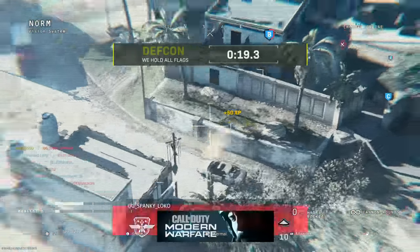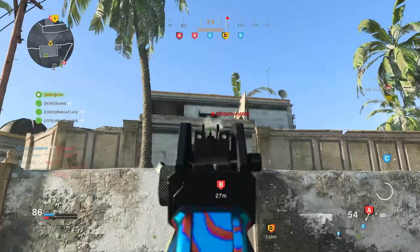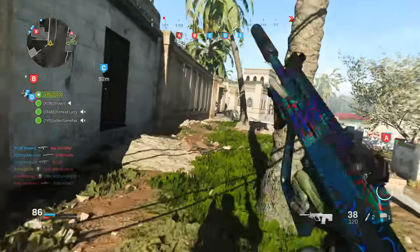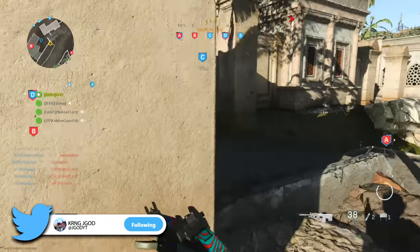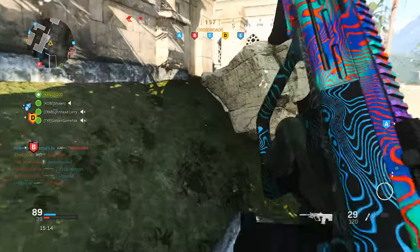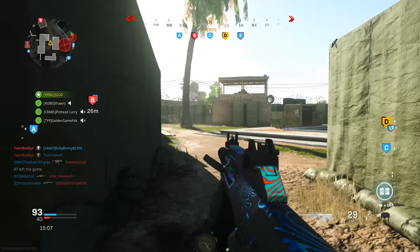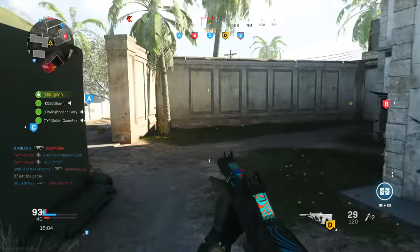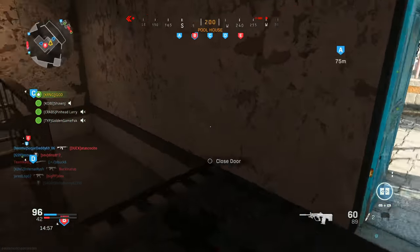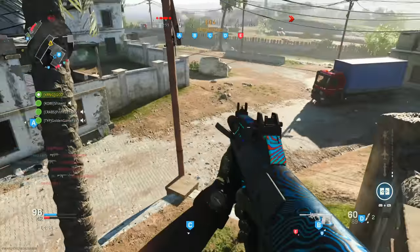The next tip is specific to score streaks. If you're trying to boost your KD, only run lethal streaks. I'm running the Cruise Missile, VTOL, and Chopper Gunner. If you prefer higher streaks, go with the VTOL, Chopper Gunner, and Gunship. This ties into running Kill Chain — I want the Cruise Missile to get 1, 2, or even 3 kills, chaining up to the VTOL, which then chains to the Chopper Gunner.